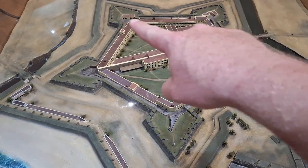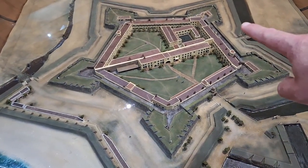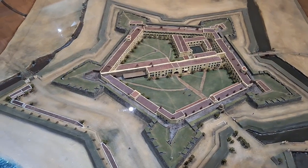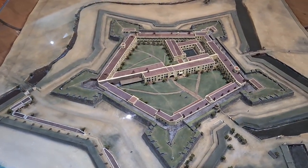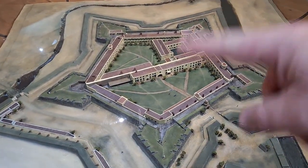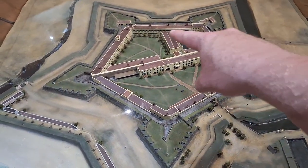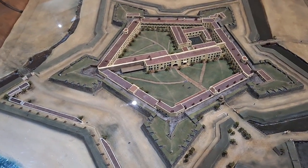This is the Castle of Good Hope, built in 1666. These are the five bastions: starting from there is Leerdam, Orania, Bieren, Katzenallenbogen, and Nassau. The middle part of the castle was later added, and that part there was built in 1705 as the back section, which is also where the pool is located.